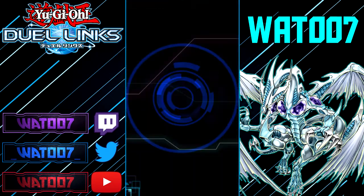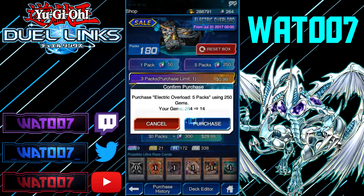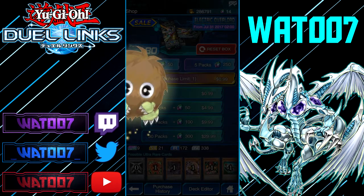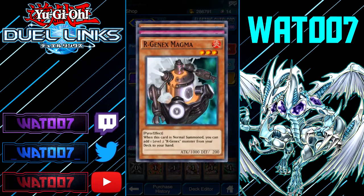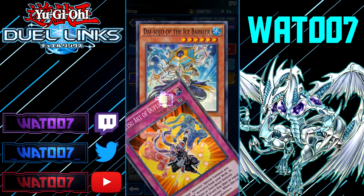You know what? I was going to do a 30 pack opening — we're going to do 25 packs. Let's open up five more packs. We're probably going to get nothing good here. We already got that one. Ninjitsu Art of Duplication: tribute one Ninja monster and special summon any number of Ninja monsters from your deck, face-up attack or face-down defense position, whose combined levels are less than or equal to the tributed monster's level. Cool monster.